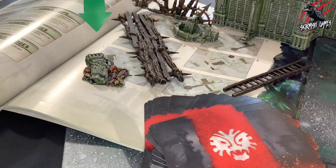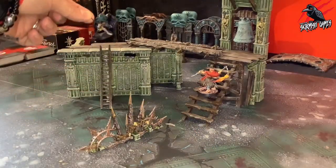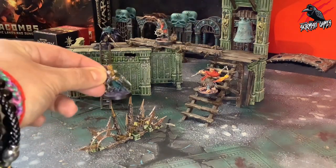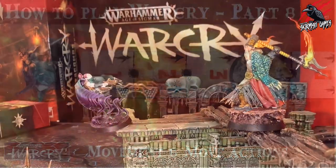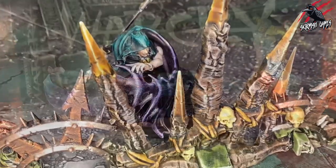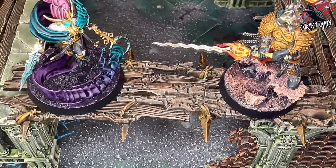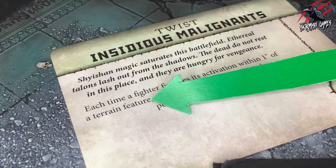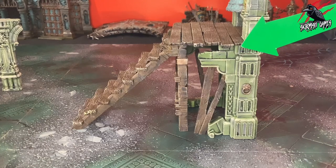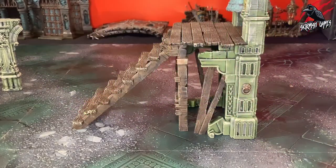During any battle, there will be one or more terrain features on the battlefield as dictated by the terrain card in play. Fighters can interact with terrain features in numerous ways when making move actions. We covered these move actions in part 8 of our How to Play Warcry series. Now we'll introduce the other interactions that fighters can have with terrain features and we'll also describe the unique type of terrain features used in Warcry. When a rule refers to a terrain feature, it refers to the scenery model itself and any base it is mounted upon, but not any empty space around it or within it.